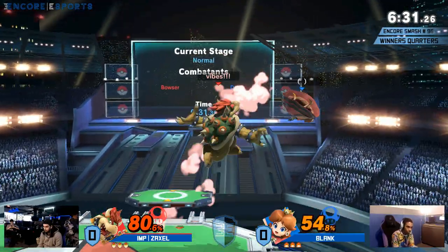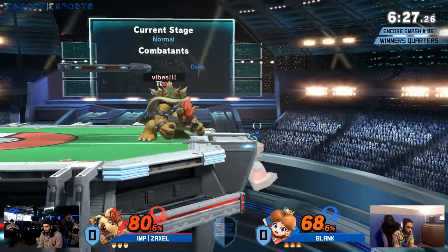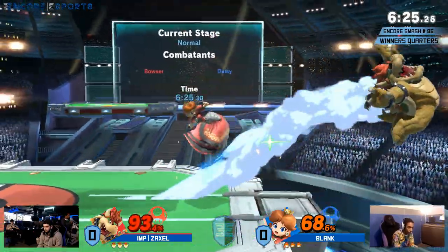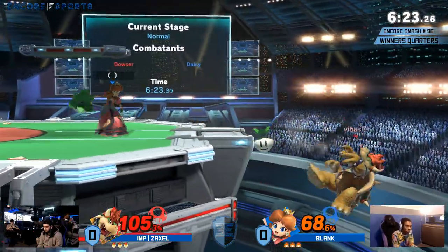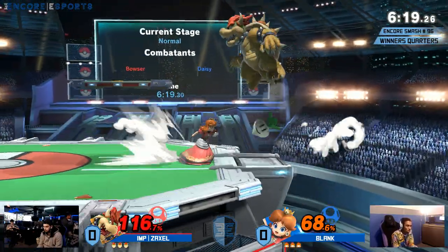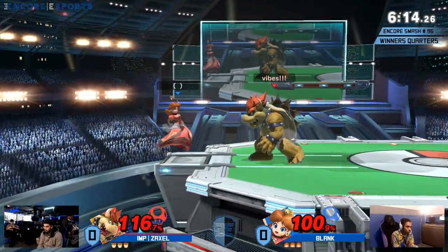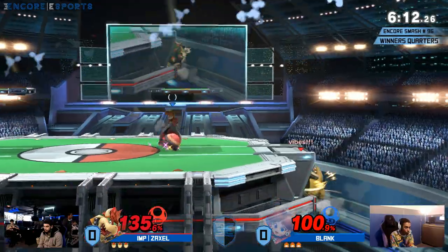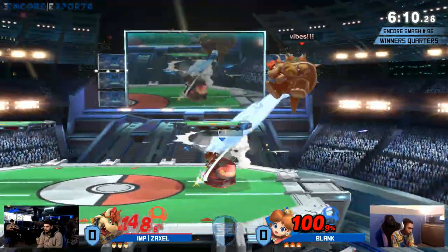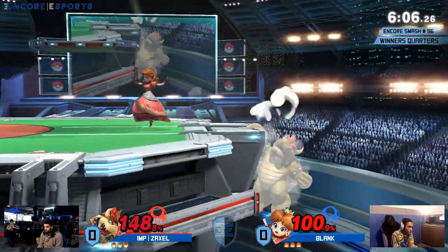Bowser not having a fast enough option that works on Peach there on his shield. Oh, miss — that's the fire breath miss, I'm surprised, that's a rare miss. He's taking a lot of these turns from the edge but narrowing up there is going to pretty much even out the game. One could argue at this point that Bowser is actually winning, although two back airs with no jump — oh wait, he does have a jump, my bad.